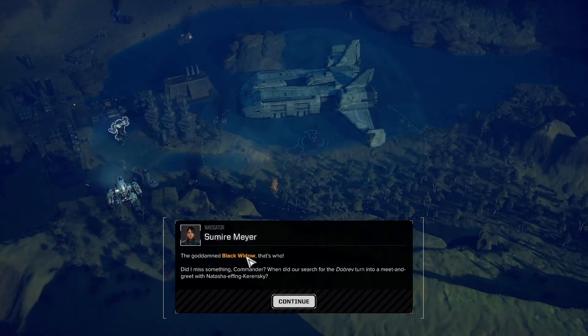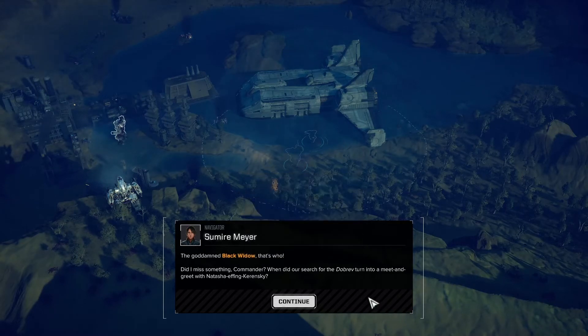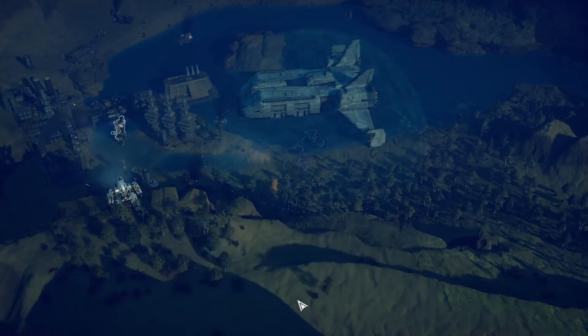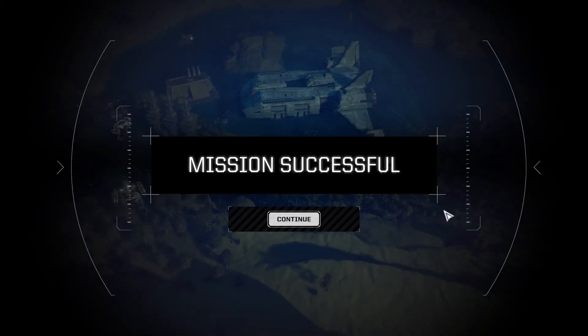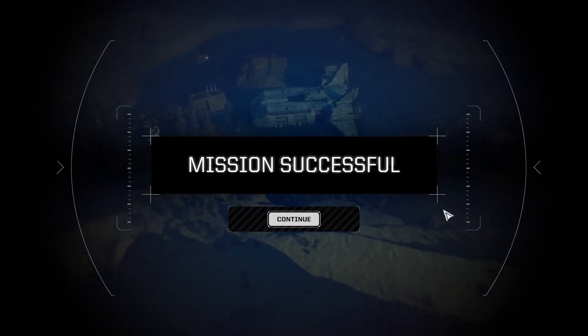I've deactivated the spaceport's turrets and engaged the spaceport's docking clamps — the Dobrev won't be going anywhere without my permission. Hang on — I'm getting a comm message over an unknown channel. Bowman again? Wait... Motherf— this can't be happening. What is it, Meyer? Who do you have on the line? The goddamn Black Widow, that's who. Another legendary mech warrior — did I miss something, Commander? When did our search for the Dobrev turn into a meet-and-greet with Natasha effing Karinsky? You better put her through, Meyer. If there's one mech warrior we don't want to leave hanging, the Black Widow is it. Mission successful. The Bounty Hunter, now the Black Widow — so many famous people.